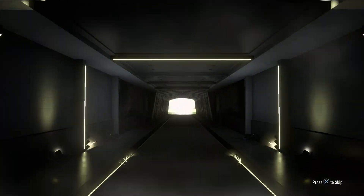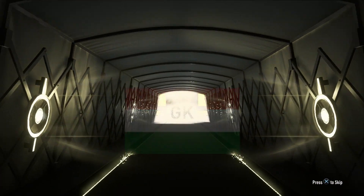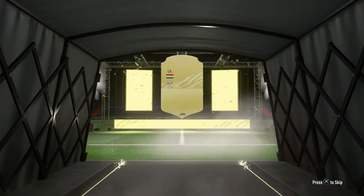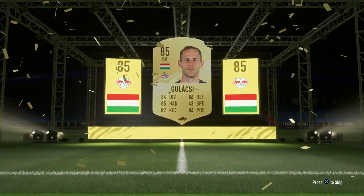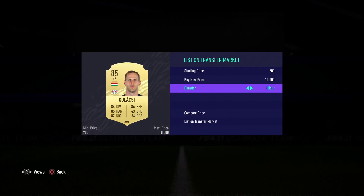Let's see what we can get, see if we get lucky. No walkout in this pack. What do we get? Gulacsi — I think he's 85, if I'm not mistaken. Yeah, 85. So that's a really good card for this SBC.